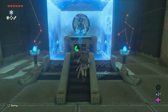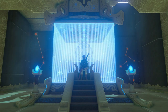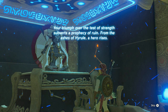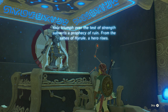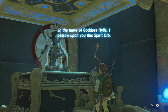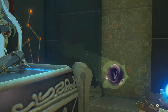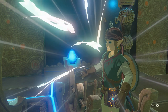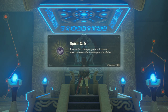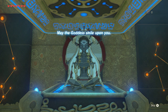Now walk towards the monk and press A. 'Your triumph over the test of strength heralds a prophecy of ruin. From the ashes of Hyrule, a hero rises. In the name of Goddess Hylia, I bestow upon you this Spirit Orb.' Spirit Orb — a symbol of courage given to those who have overcome the challenges of a shrine. May the goddess smile upon you.